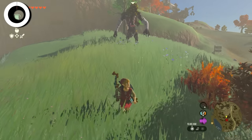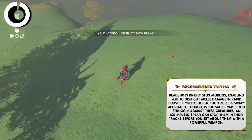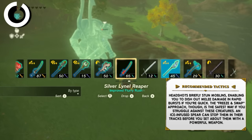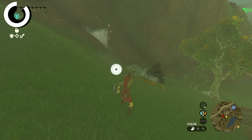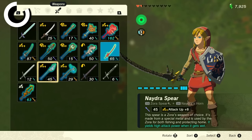Next up are Moblins. Headshots briefly stun Moblins, enabling you to dish out melee damage in rapid bursts if you're quick. The Freeze and Swap approach is suggested again if you are struggling. An Ice-Infused Spear can stop them in their tracks before you set about them with a powerful weapon. This game really loves Ice-Infused Spears.